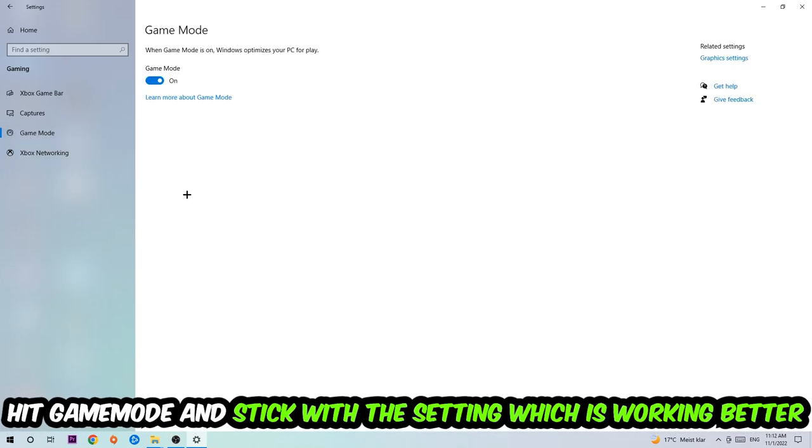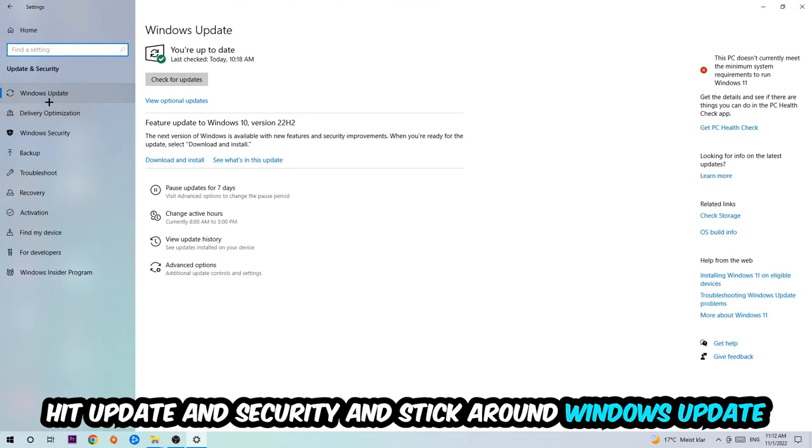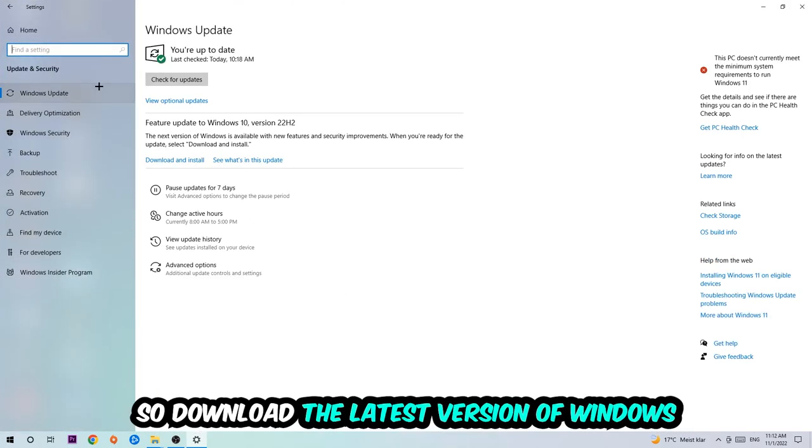After that, hit Game Mode. I can't really tell you to turn this off or on — you need to check it for yourself and stick with the setting that works better for you. Then go back and hit Update and Security to make sure you're on the latest version of Windows.